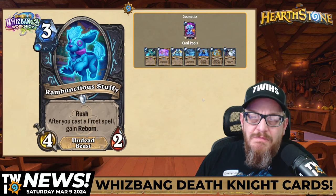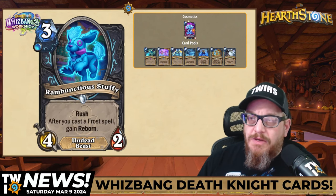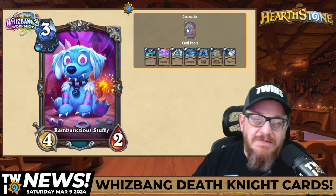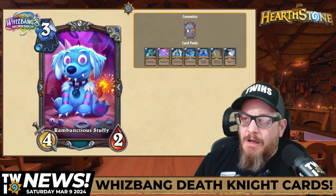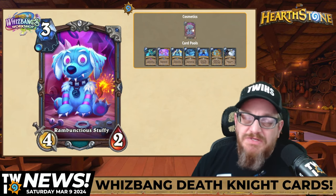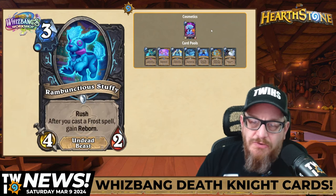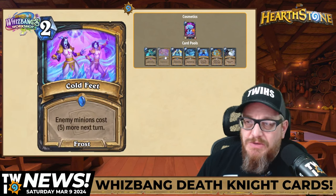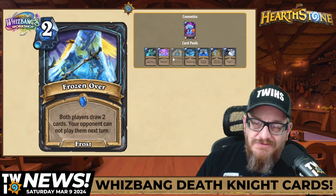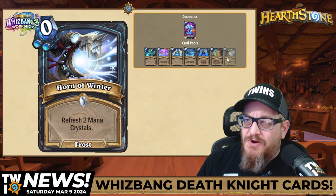Next up, three mana Rambunctious Stuffy — it's a 4-2 Undead Beast with Rush. After you cast a Frost Spell, gain Reborn. And look, here's the signature card — another amazing signature card, this is really cool. It's a Rush and Reborn, it's a 4-2. The Frost Spells you'd probably be using anyway — Deal 5 damage, Frozen Over, Remorseless Winter. There's a couple of Frost Spells in this set, and Horn of Winter is really good.